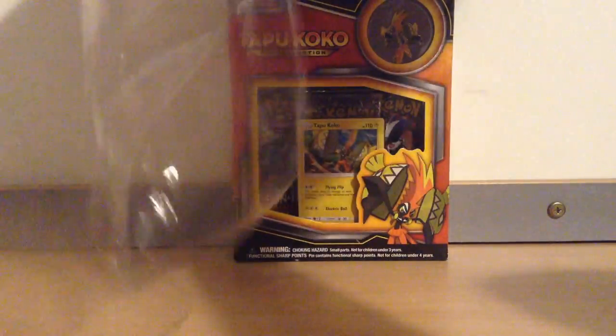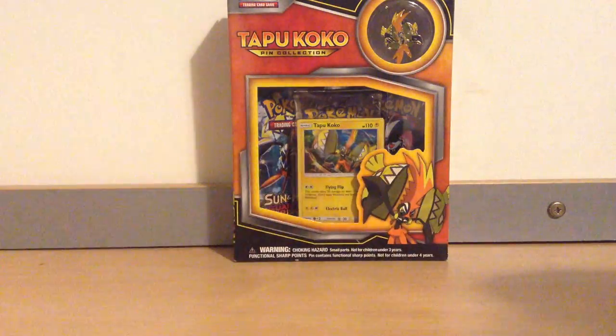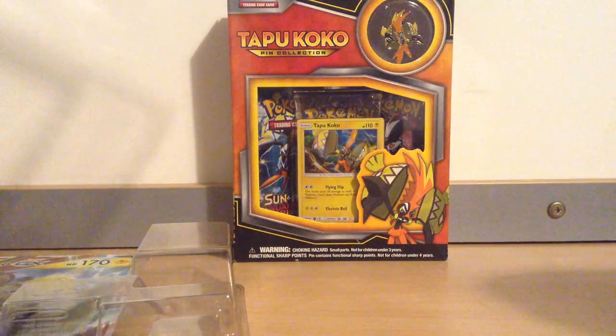This one comes with three booster packs, the Tapu Koko promo, and the Jumbo. It does come with a code as well — interesting. I wonder what you get for that, probably the promo card.